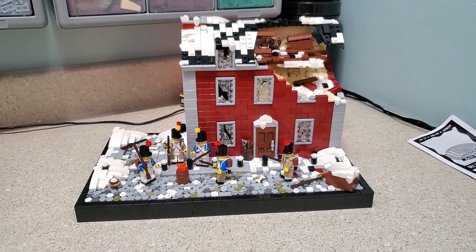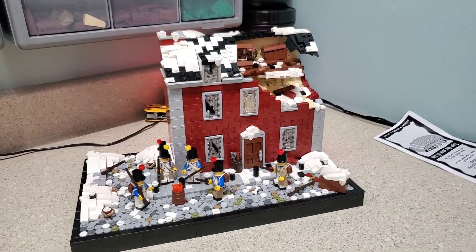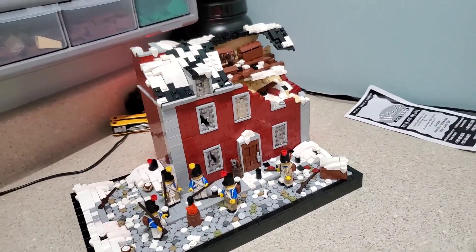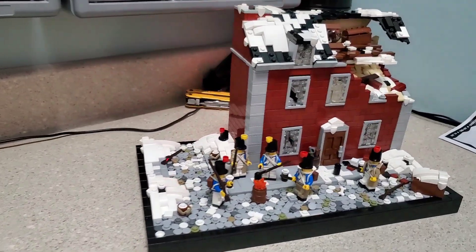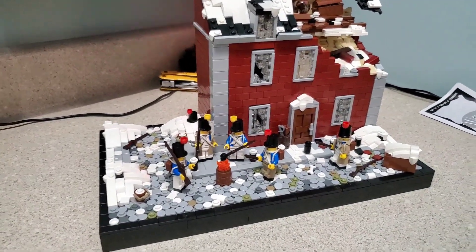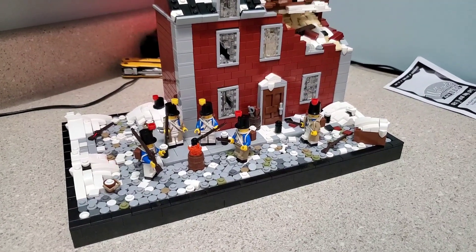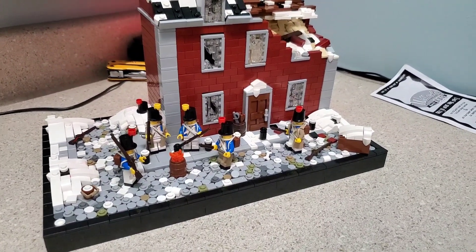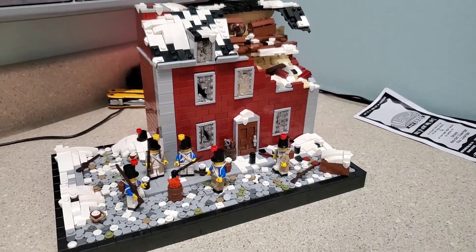Hey guys, what's going on — Caleb here, and today I have another video. This time it's on what I call Moscow. This is another Napoleonic build — 1812, Napoleon has already invaded Russia, he's in Moscow, and his troops are starving and freezing because a lot of the city was destroyed and burnt down.